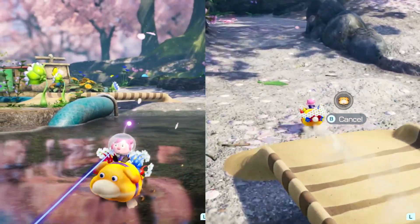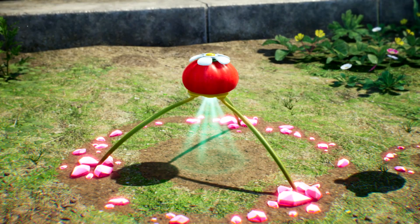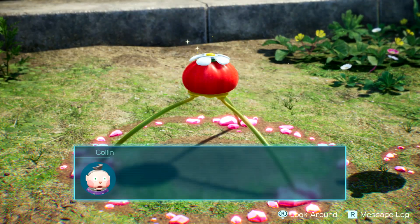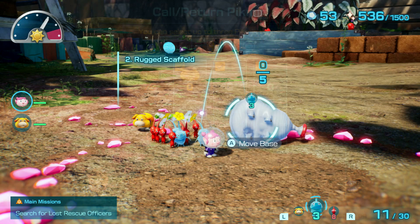While Oatchi is probably the biggest change, there are a lot more that have been made to the gameplay and level design, like having the player gradually increase the maximum amount of Pikmin allowed on the field, only allowing three types of Pikmin on the field at once, and having multiple landing zones for each area.